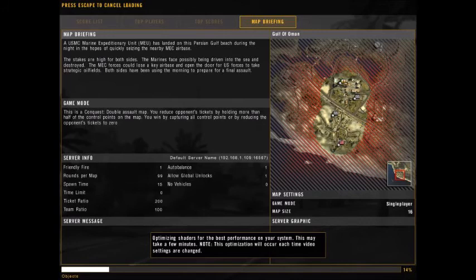Alright, Conquest double assault map. You reduce the opponent's tickets by holding more than half of the control points on the map. You win by capturing all control points or by reducing the opponent's tickets to zero.